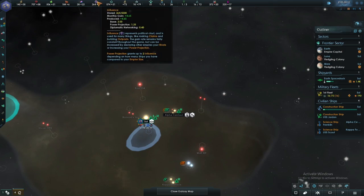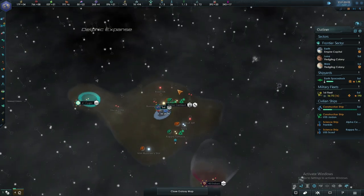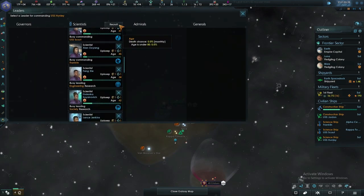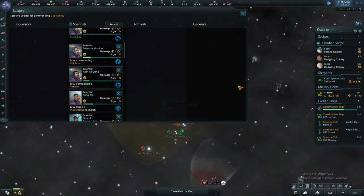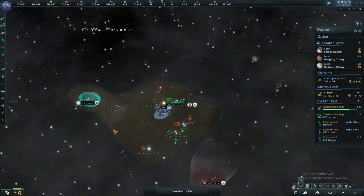Power projection. Diplomatic networking — I have no idea what diplomatic networking is. We're going to recruit some engineers — I'll go for the cheaper one, who can now go out and survey other systems.